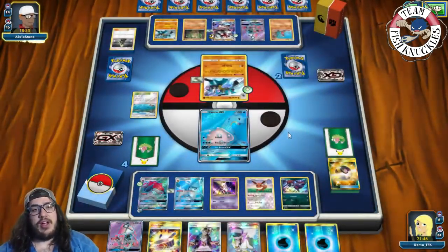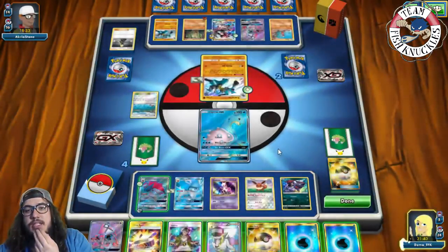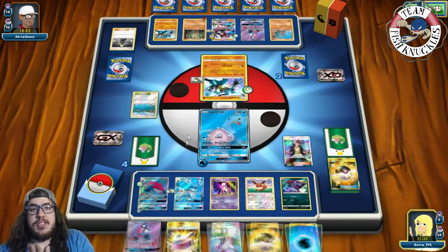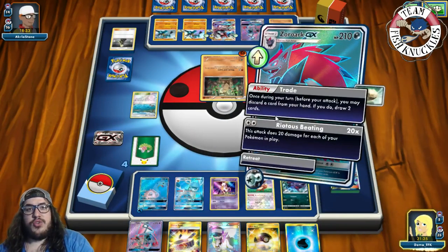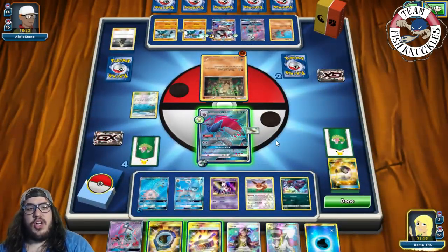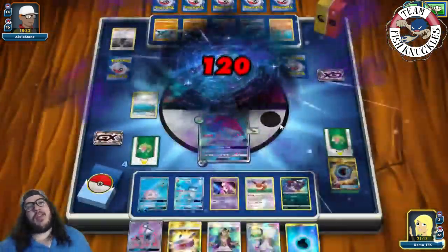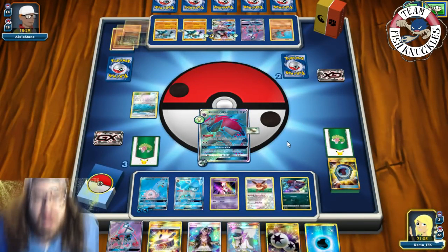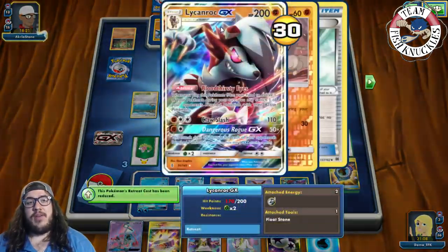Does Lycanroc have a Fighting energy? We send up the Lapras and use Guzma to bring up the Zorark — Riotous Beating for the knockout. Opponent had chosen not to put energy on Lycanroc. There's a DCE and a Lucario coming up. Next turn we could Blizzard Burn to knock out a Garchomp if it comes back. We see a DCE go into Lycanroc — our next play is to Guzma the Lycanroc and use Ice Beam GX to paralyze it.